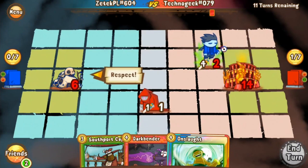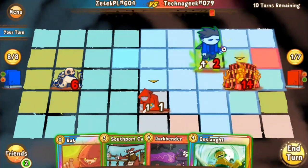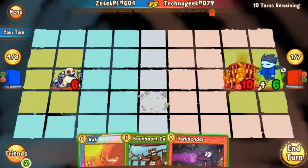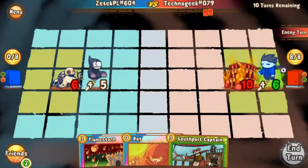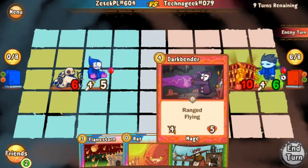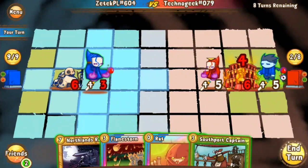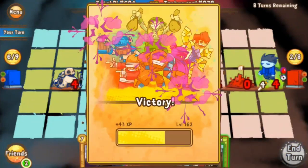Instead we're going to see Double Flamestorm come down. I think that's a miscalculation — judging by the emoting, Techno thought he could trade for the Vampire because it has Base 5 health, but he forgot about the plus one from the Scope. That is a little bit unfortunate. I probably would have gone for a Rat trade there, but I guess the Onslaught gives you a card to draw, and he did get a Darkbender off of it. Which means he has Lethal next turn. Zetek can just kill Techno next turn — that's going to be game. That was an excellent match. Just a super strong start from Techno, but Zetek manages to pull through and move on to the finals.